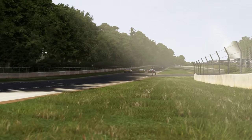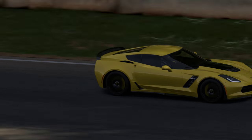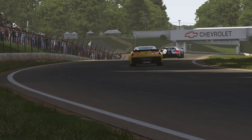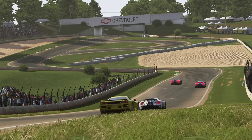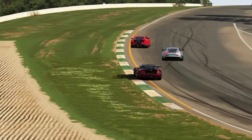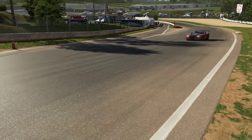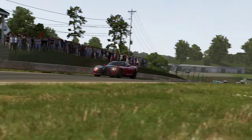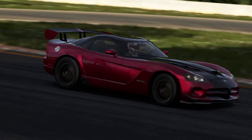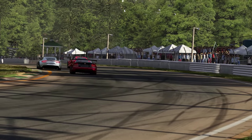The Ford had a wheel on the grass and made it three wide briefly down the back straight, but in the end the Ford would get the position. The Noble had the straight line speed to get up the inside of the McLaren and take the lead. The poor ACR Viper was not having the best of days. The ACR Viper had been a little bit unlucky and then got stuck in traffic.